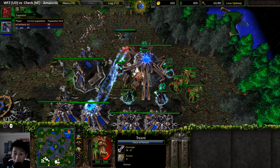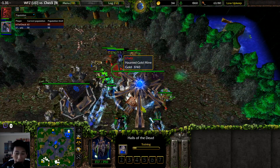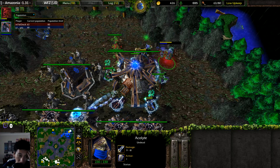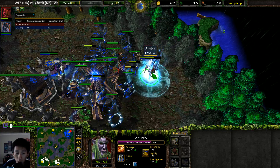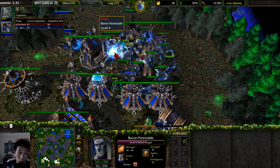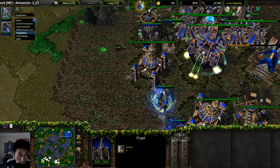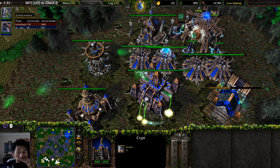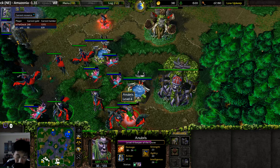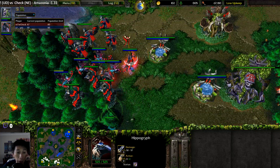No Entangle — straight up summoning of Treants. The Ghouls move in. One Acolyte goes down, then another, then a third. All three of the Acolytes at the new expansion are dead. The Keeper uses a Staff of Teleportation to escape, and all the Treants are now taken out. The Haunted Gold Mine hasn't even started yet — WFZ is behind on resources and needs to spend gold just to bring the Acolyte count back up to five.